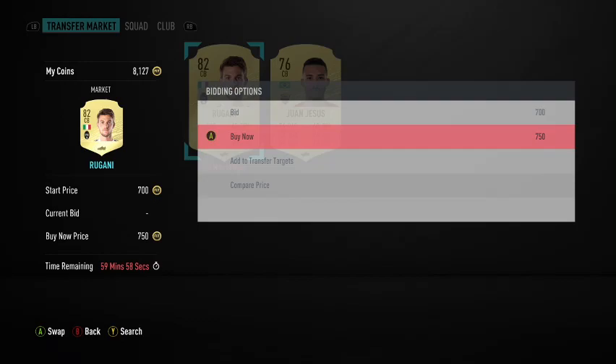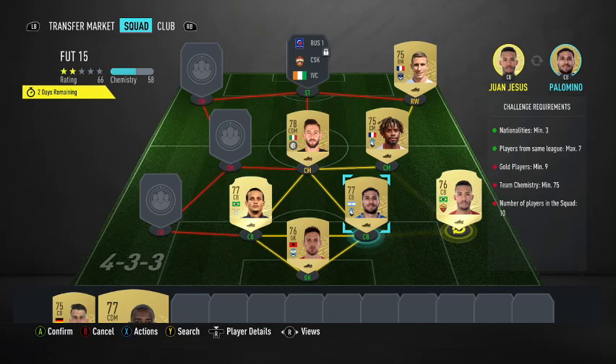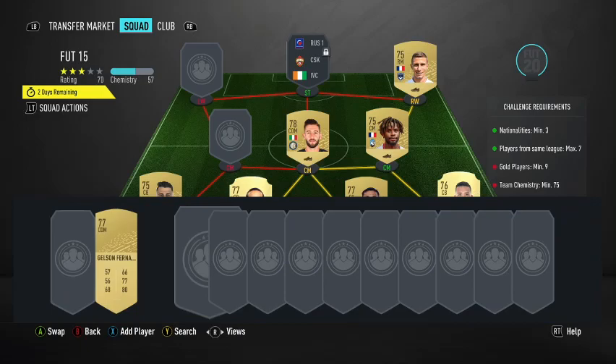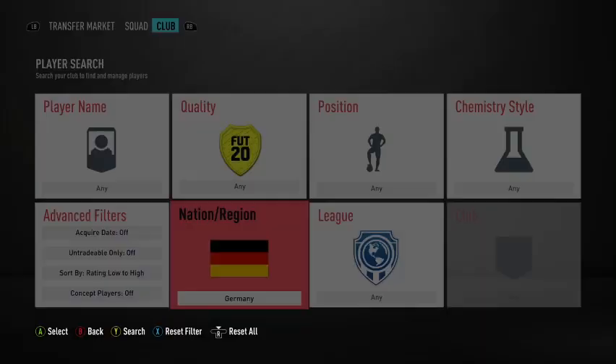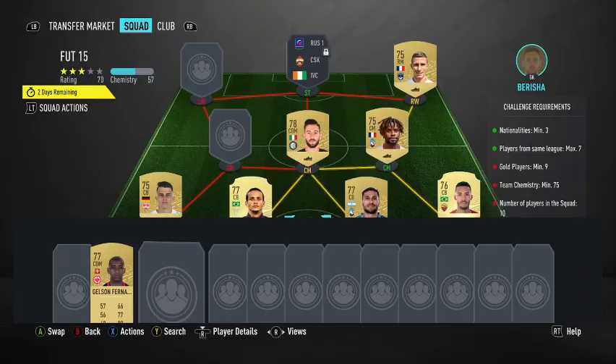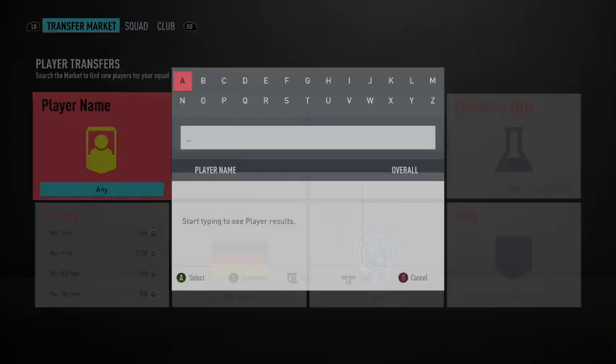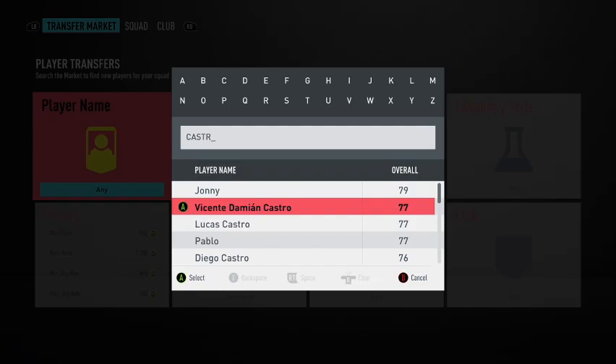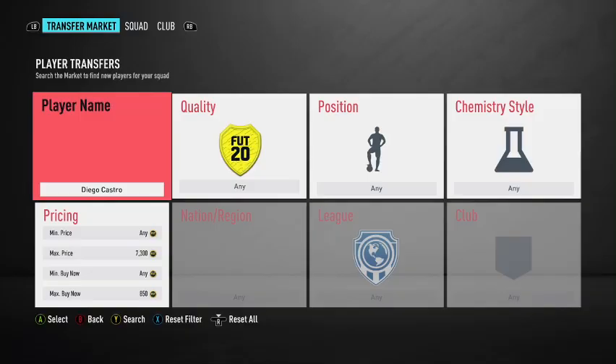75 chem. German. Let's see what I have in my club for German — not French. Castro 10/21 — Diego Castro? No, not that one. I think it's Gonzalo, right? Gonzalo Castro — yep, yep.